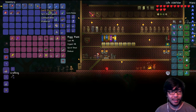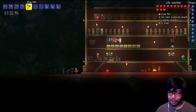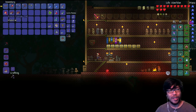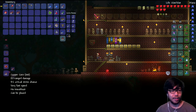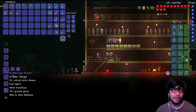All right, so we're back and what I want to plan to do today is I need a way to beat the frickin' Brain of Cthulhu. Depending on if this next item I'm gonna craft is worth it — we didn't kill the guy, but we got a lot of tissue samples from killing his little minions.